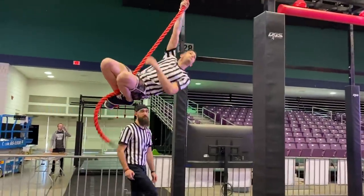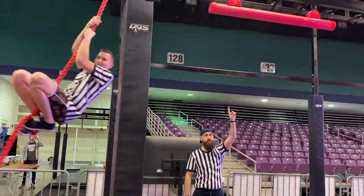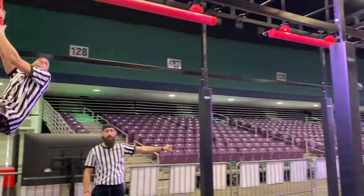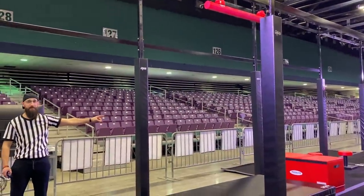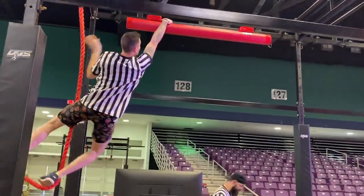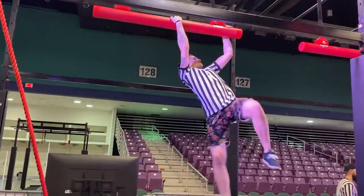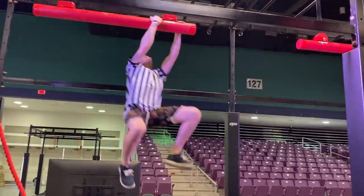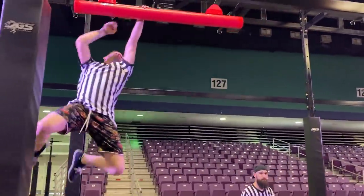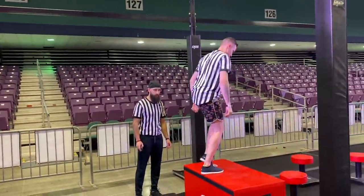Now the second obstacle, the hanging. The red is what we are going to use. Hands only on this obstacle. This obstacle is complete when you clear the plane, disengage the obstacle, and land on the red mat. Thomas is going to show us how this is done. Clear.